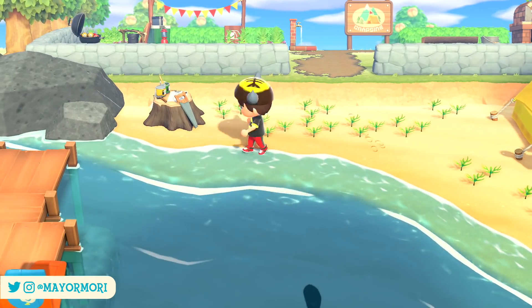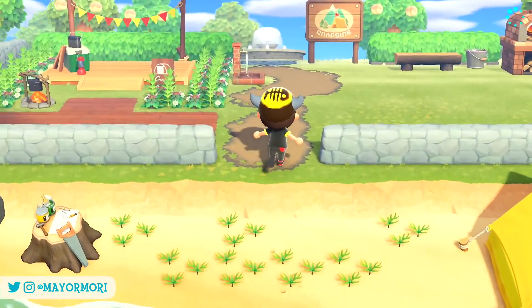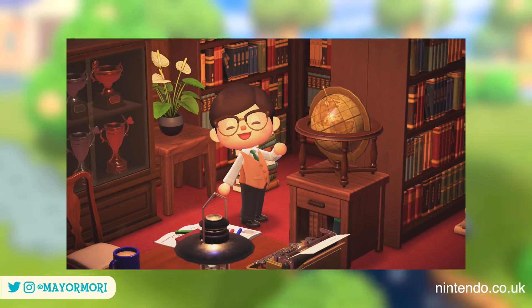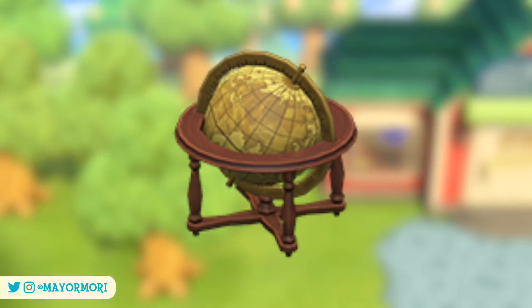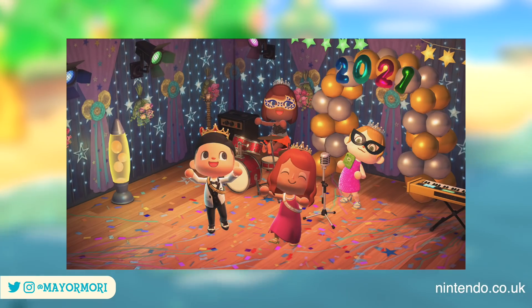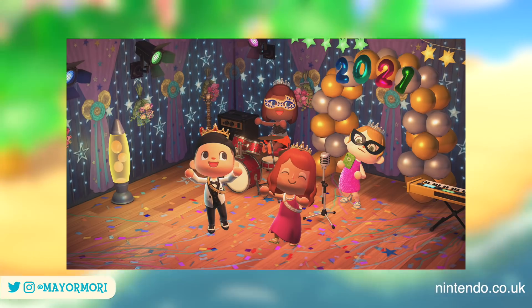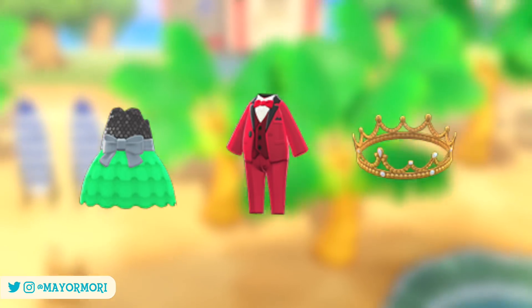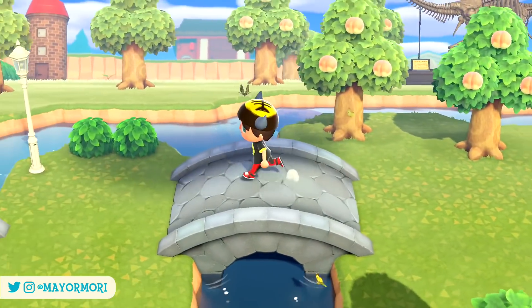Next we have Nature Day which is scheduled to run from April 15th through to April 22nd. Much like Bunny Day, which we'll cover shortly, this is one of the first events to be refreshed for 2021 and will play out slightly differently to last year. In celebration of Nature Day 2021 we'll be able to get our hands on the classic Cool Globe item. Finally, April marks the start of the Prom Season and adds a whole bunch of seasonal exclusives as well as new clothing items. We'll be able to purchase items such as the Prom Wall, Floor and Sash from the Nookstop as well as a variety of clothing items from the April Sisters.